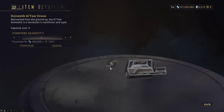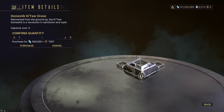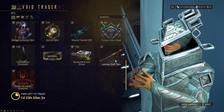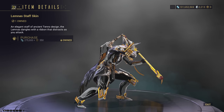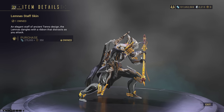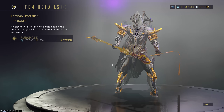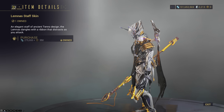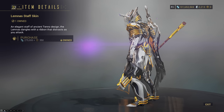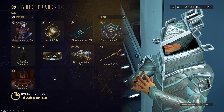Then we have our Domestic Cateer Drone, which is the Kavat's spin on the Domestic Drone. Lemna's Staff skin — that's actually a pretty interesting one; I wonder how it colors. If you remember, we had a Lemna's Dual Sword skin that looked really, really cool, and this one seems to sort of continue that tradition. I don't think it's as cool, but it looks like it picks up colors pretty well with strong saturations and accents. Feel free to pick that up if you want.